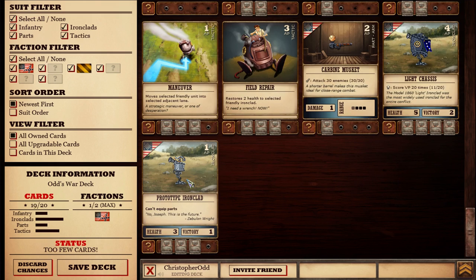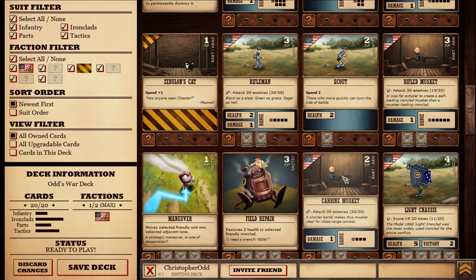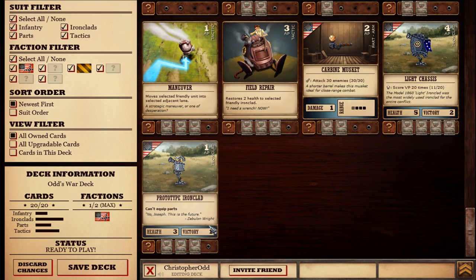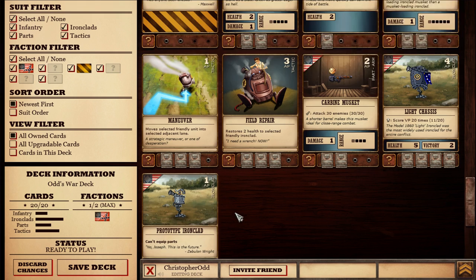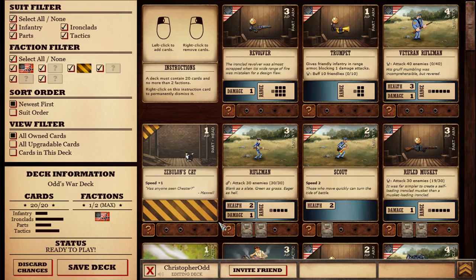I'm going to get rid of one of these prototype ironclads and bring in my other carbine musket, because these guys are only worth one victory point, they have less health, and they're easy to put out there — but they're not as efficient. They're mostly used as cannon fodder. We also have infantry units, which get run over by the automatons, which obviously has its disadvantages, but they can do certain things that other things can't.